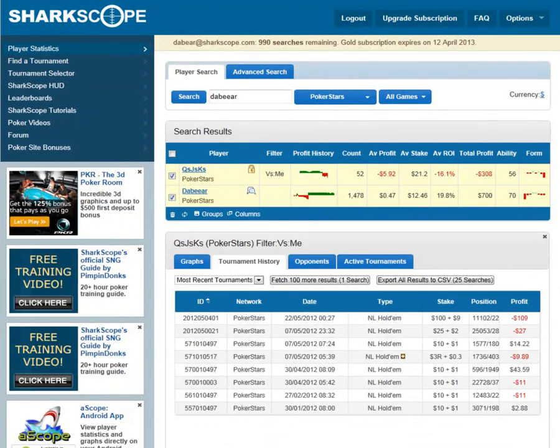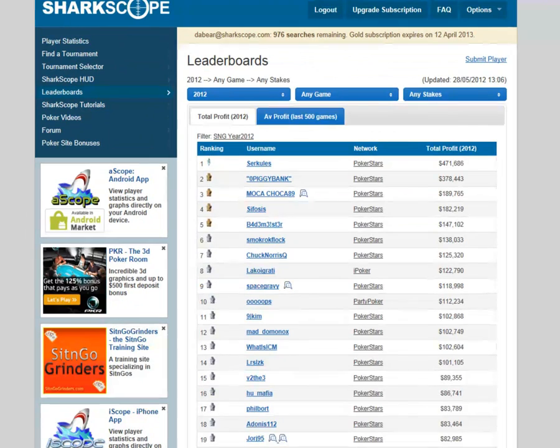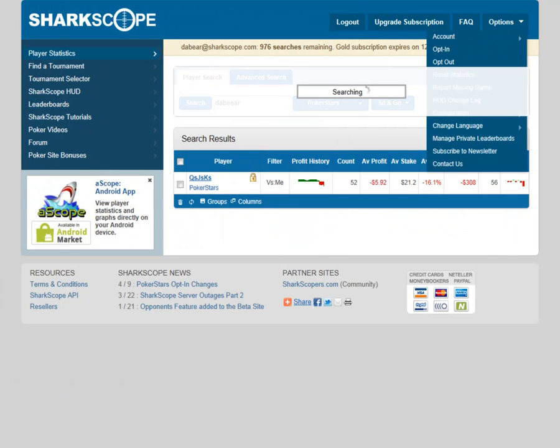The last subject on advanced features is a very nice one — Leaderboards. Click on the Leaderboards tab and it automatically defaults to sit-and-go for the year 2012. It goes across networks — PokerStars is the biggest, but there are other sites. For example, there's Ligorty on iPoker, number eight on the iPoker site, up $122,000 — phenomenal.